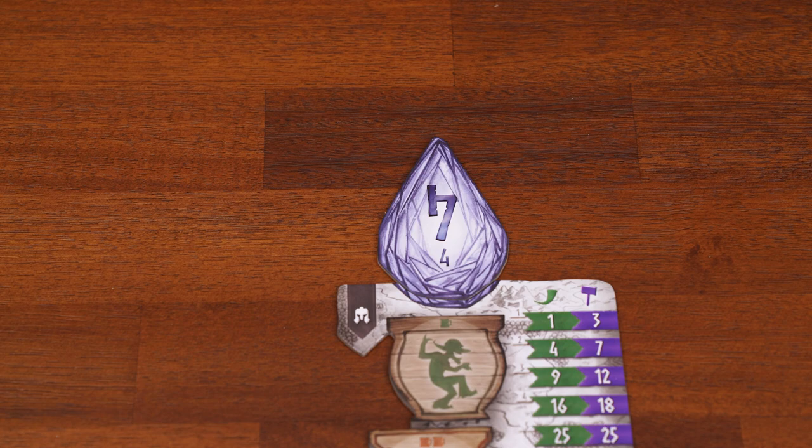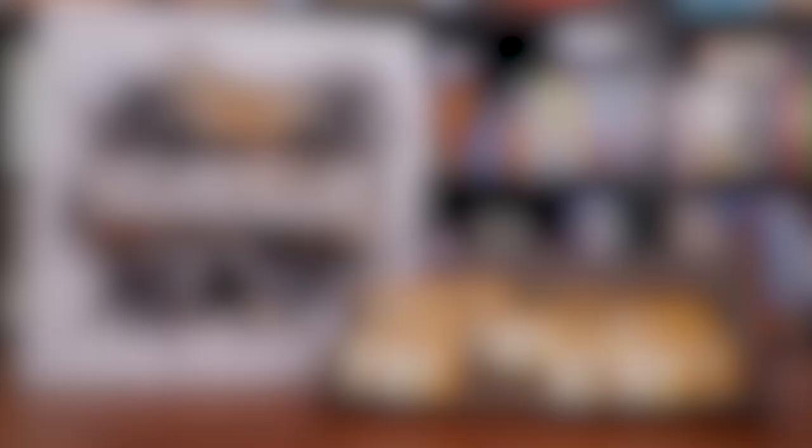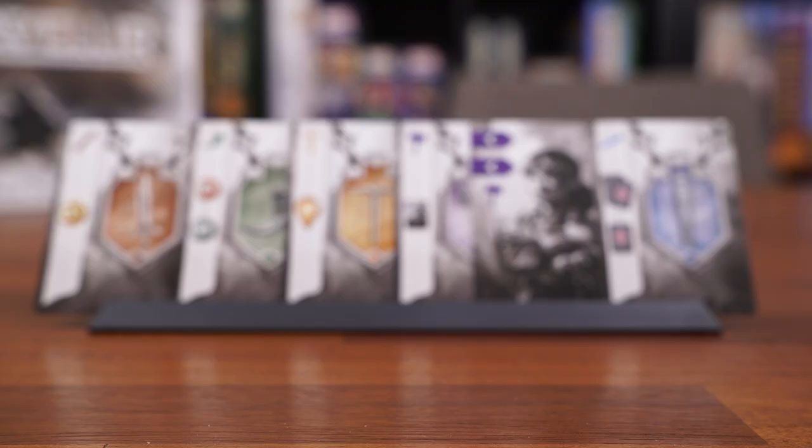We'll set up here for a four player game. Each player takes an individual player board and five of these basic red coins — a zero and the others two through five — along with a random gem from the ones available based on player count. Set up the three tavern signs for the Laughing Goblin, the Dancing Dragon, and the Shining Horse. Then set up the gem trade markers and the royal treasure with matching coin values.